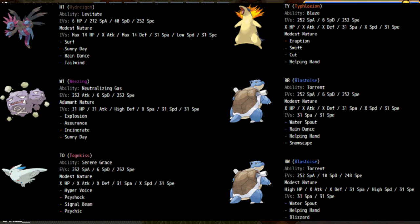This is how I'm gonna be learning the new advanced guide. The right side pokemon I do already own - the Typhlosion, the Blastoises. I like how he calls them BR and BW: BR is Blastoise Rain Dance and BW is Blastoise Water Spout - kind of smart to separate them like that via names. Then you've got Hydreigon, neutralizing gas or reactive gas Wheezing, and Togekiss.